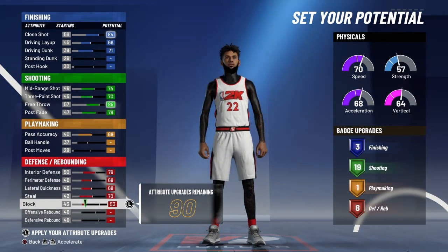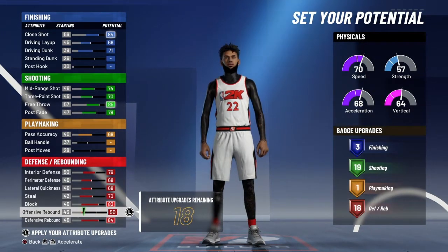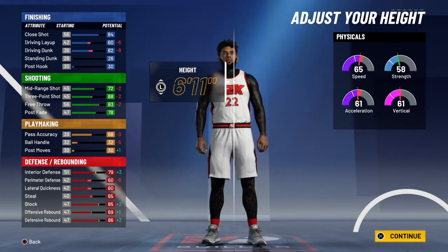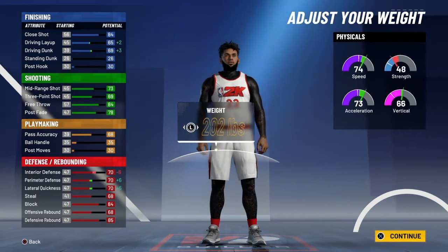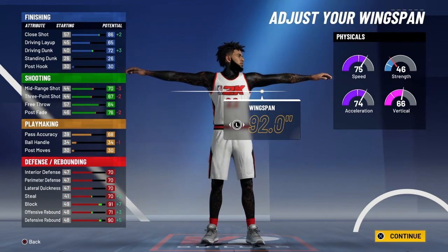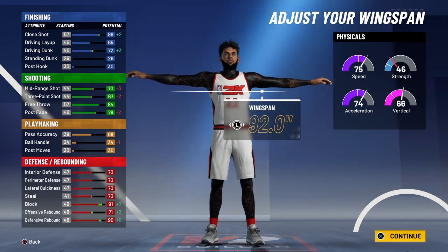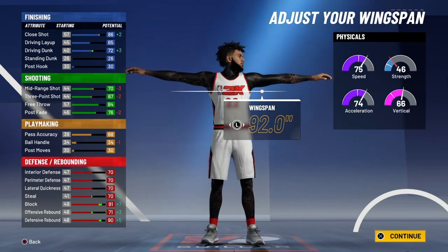That should give you 19 defensive right there. Oh no, you don't max your defense — you have a 68 offensive rebound. And if you know what you're doing, you can guard ball with this build, cause this build is not bad at all. You wanna go 6'10, lowest weight. Max wingspan — I'm just checking the three-point on it to see how high it can get with max wingspan.